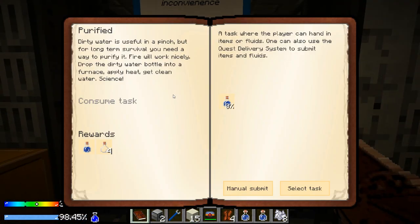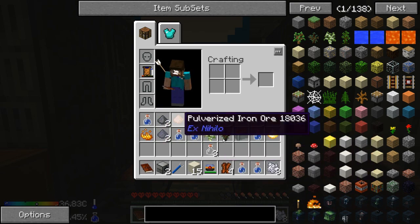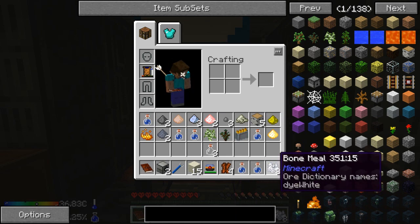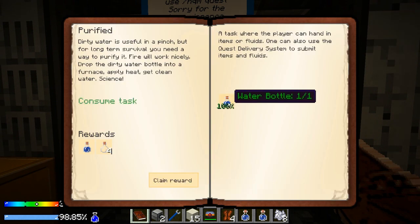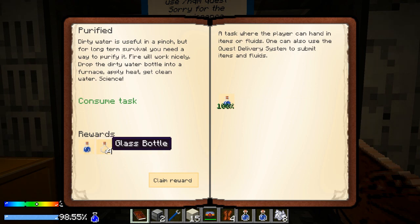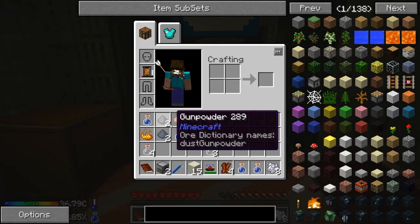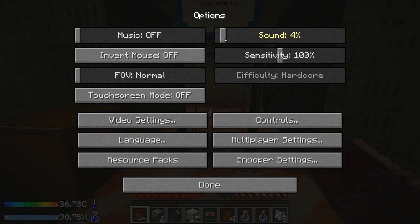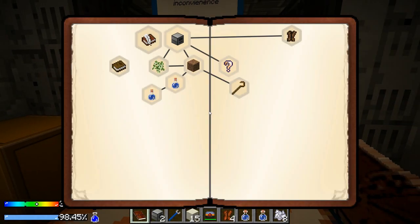Can I continue with any more quests — purified? I have a water bottle. This quest is for purifying; I should have purified the dirty water. Okay, but I got it — the quest is completed at least. I hope the audio isn't still really loud — I'll turn it back up later. Next quest, what can we do?